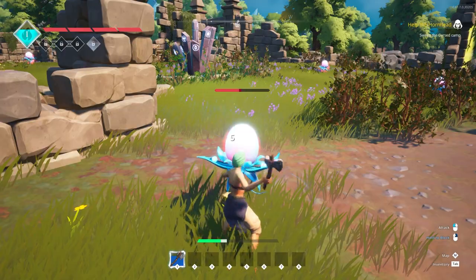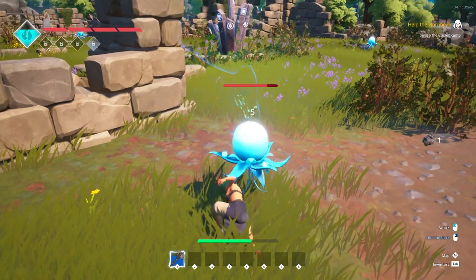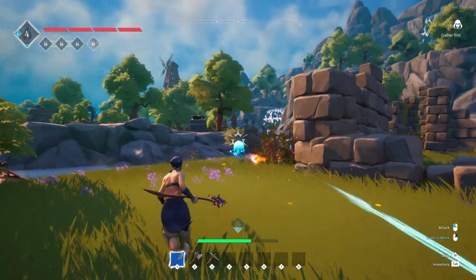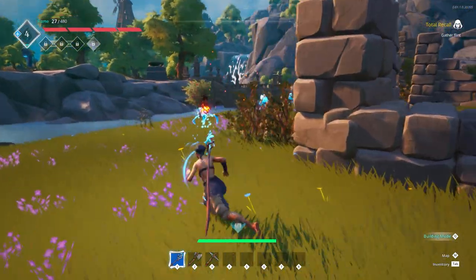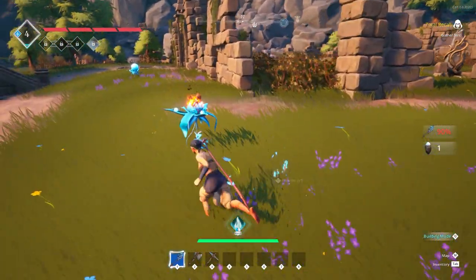Melee weapons, such as axes or swords, are used up close and can be used from a standing position, and also used as a leap attack. The bow, for archery, and the staff, for spellcasting, can be used at a distance to launch projectiles at your target. Once your enemy is perished, you'll earn experience, and if they leave a body behind, it can be looted with your action button, or by pressing E.